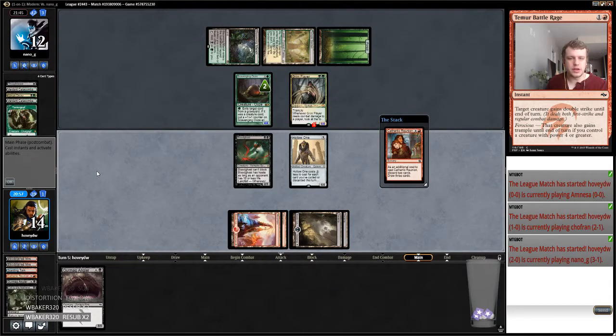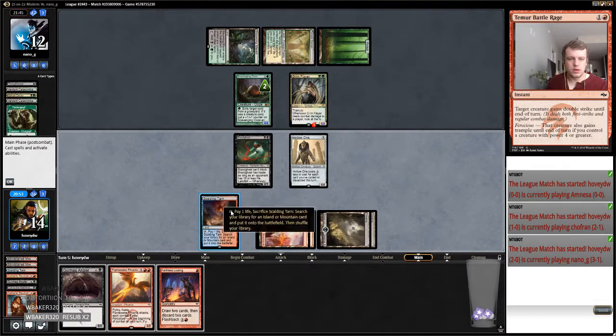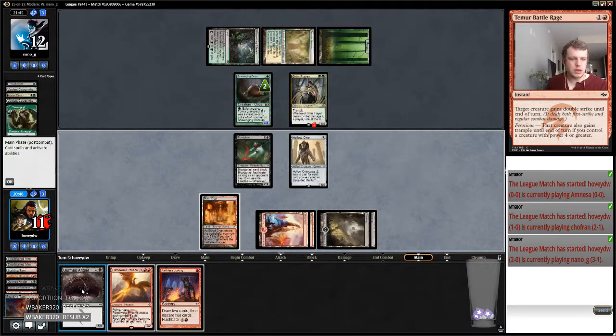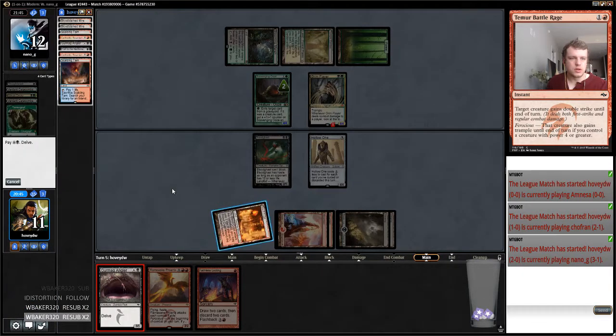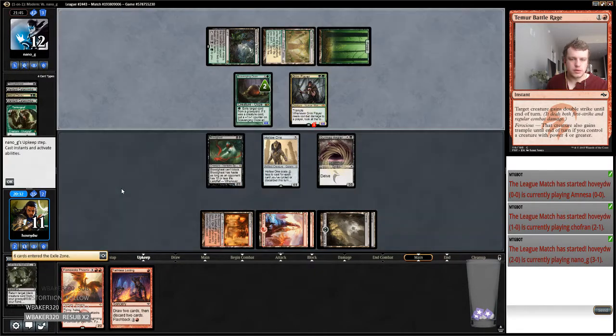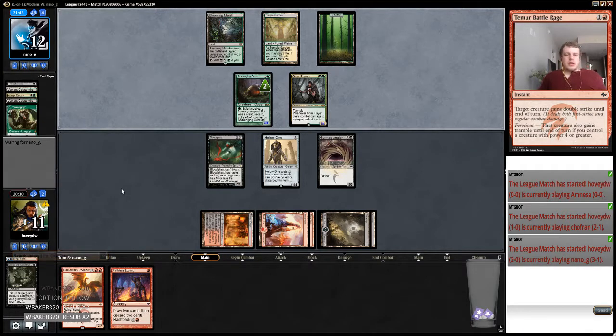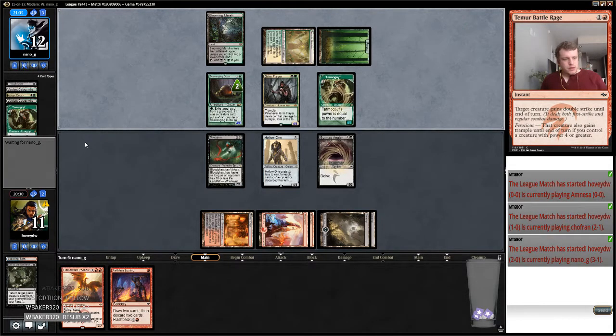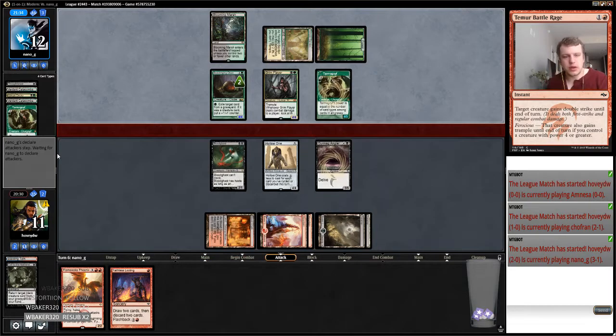Do we really want to hit a fetch land? Replay the Angler — and again we eat all my creatures. So this Scavenging Ooze is tiny — I'll probably just eat all my spells. My opponent's got Delirium on their own. Then depending on what my opponent does we can Faithless Looting and get this Flamewake Phoenix in the graveyard, or just cast it. Seems like we're going to try to win this game in the air.